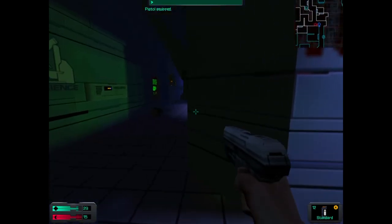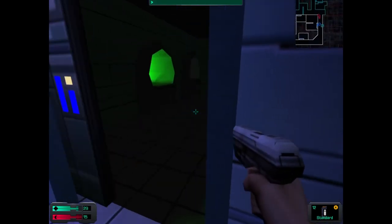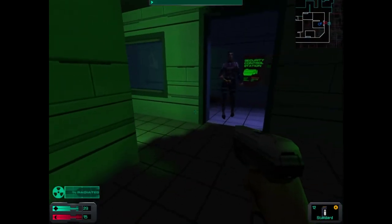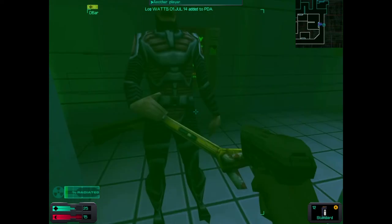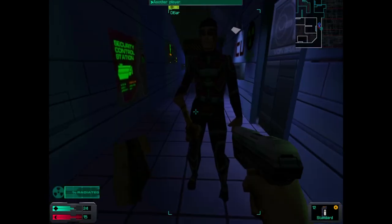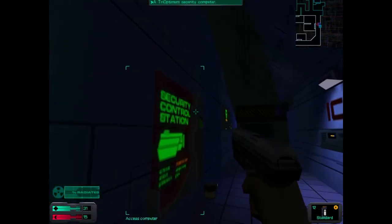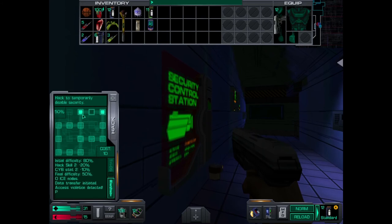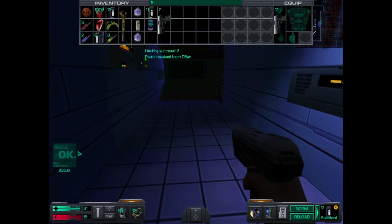There's another radiation room here too so I'll run into that one. I am not hacking that crate, forget that. Okay I'm trying to get security offline. There we go - security system. Someday I'll be master hacker.